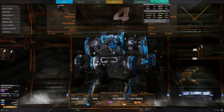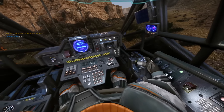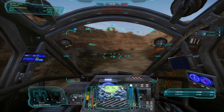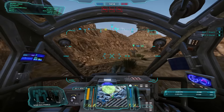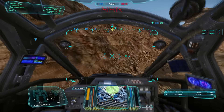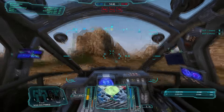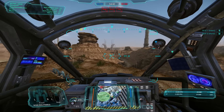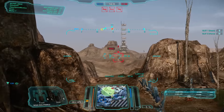Loading into the first match — we are on Canyon Network, and this is an extremely good map for a mech like the Nova with jump jets and mobility. We can get up and around without having to walk all the way around obstacles. If I was in a ground-pounder I would have had to walk all the way around, but with jump jets I can just go straight up.